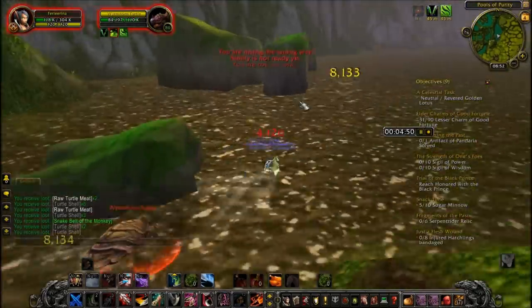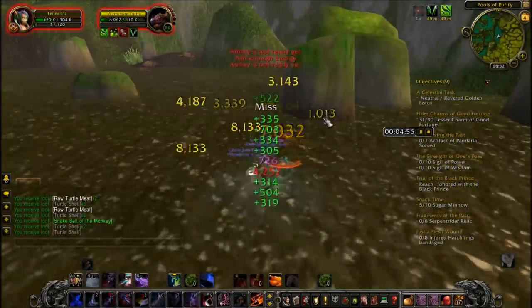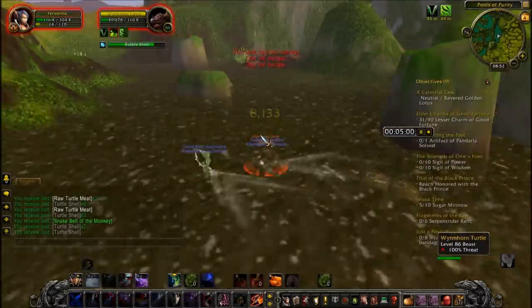Just a quick side note: the Wormhorn Turtles are a very efficient way to level your skinning from 500 to 560 if you're a skinner.